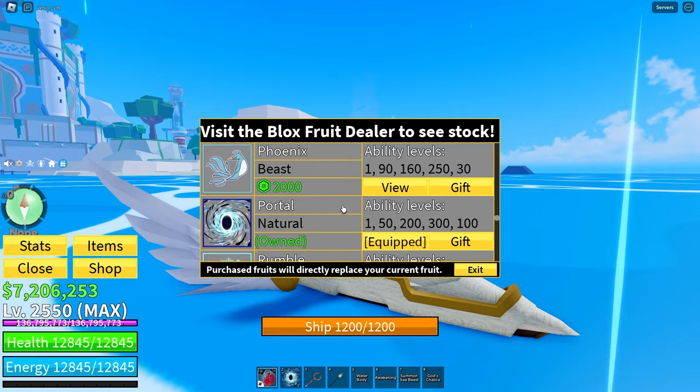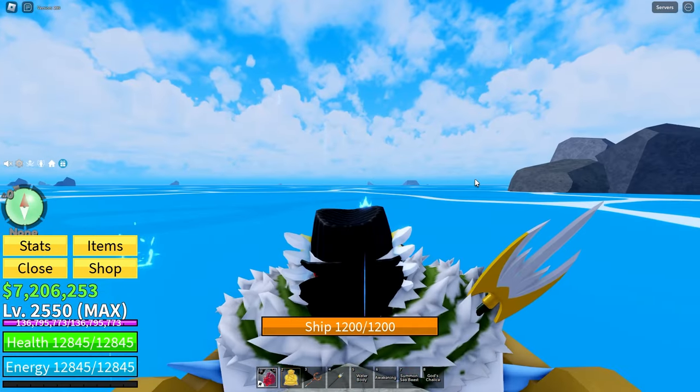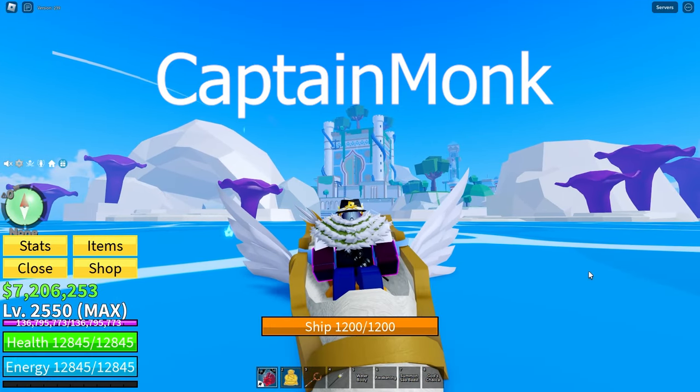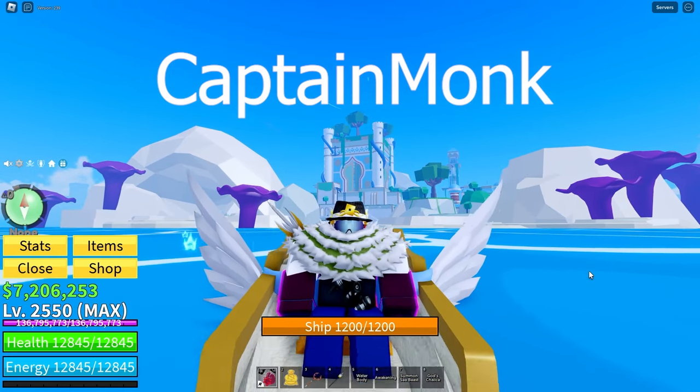While I'm waiting, let me just go equip Buddha. Here we go, there's Buddha. That way I can pick up the Azure flames much easier. A quick thank you to Captain Monk for showing me this method — if you want, you can go sub to him.